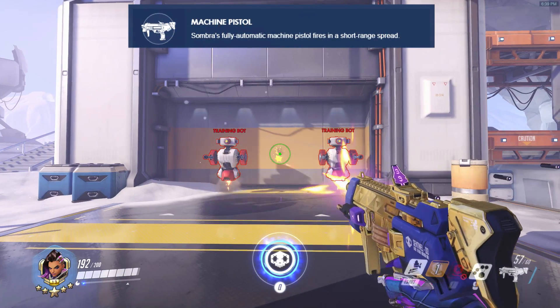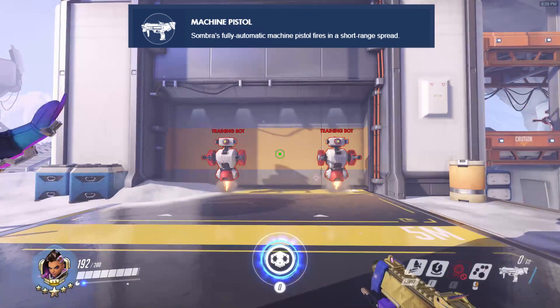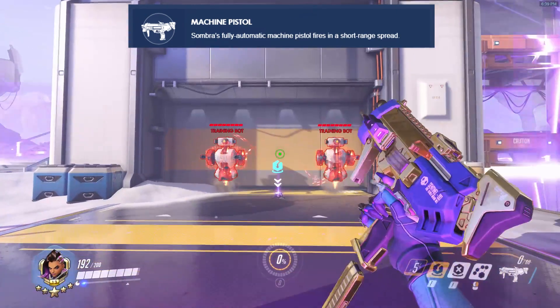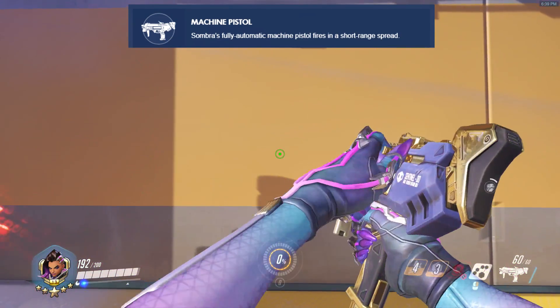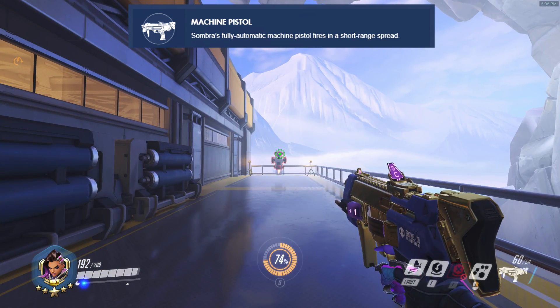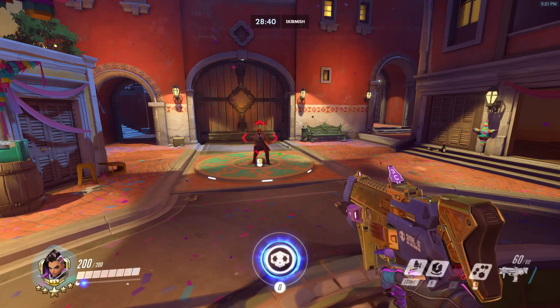Her weapon is the Machine Pistol. This gun has 60 bullets per magazine, and each bullet does 8 damage. She has a 1.5 second reload, which can be interrupted repeatedly by all of her other abilities. To get consistent damage, being close will negate the effect of the gun's spread. While the gun is strongest at close range, she can still put out a lot of damage at medium range.